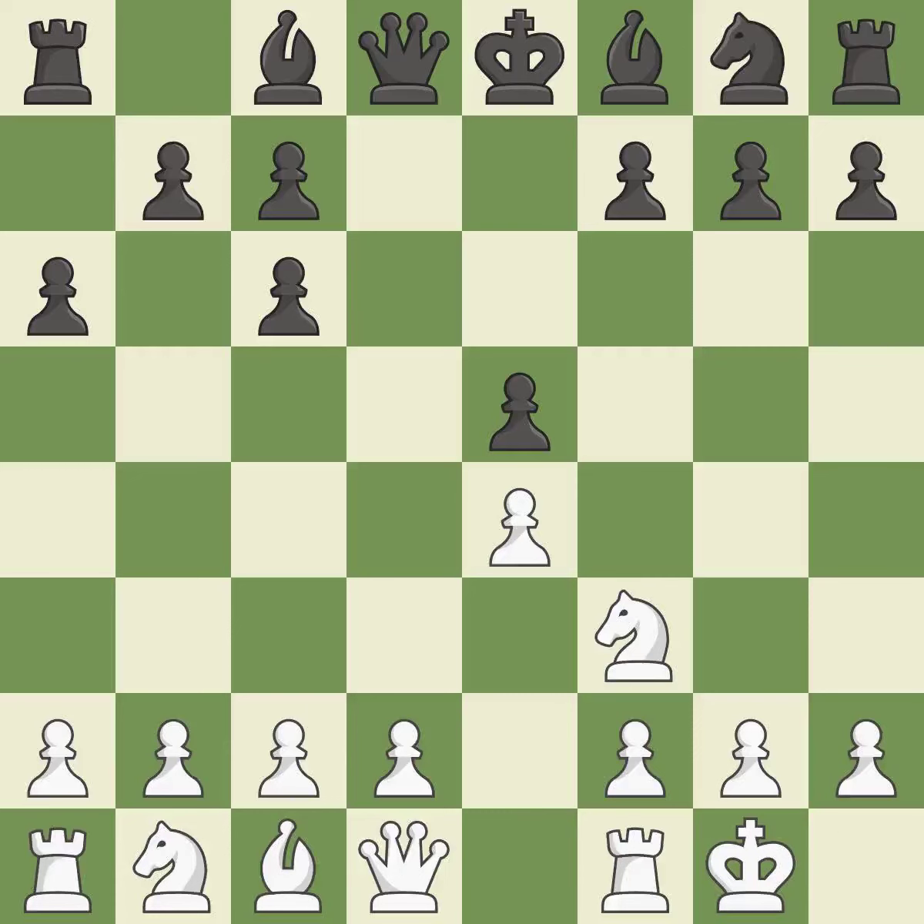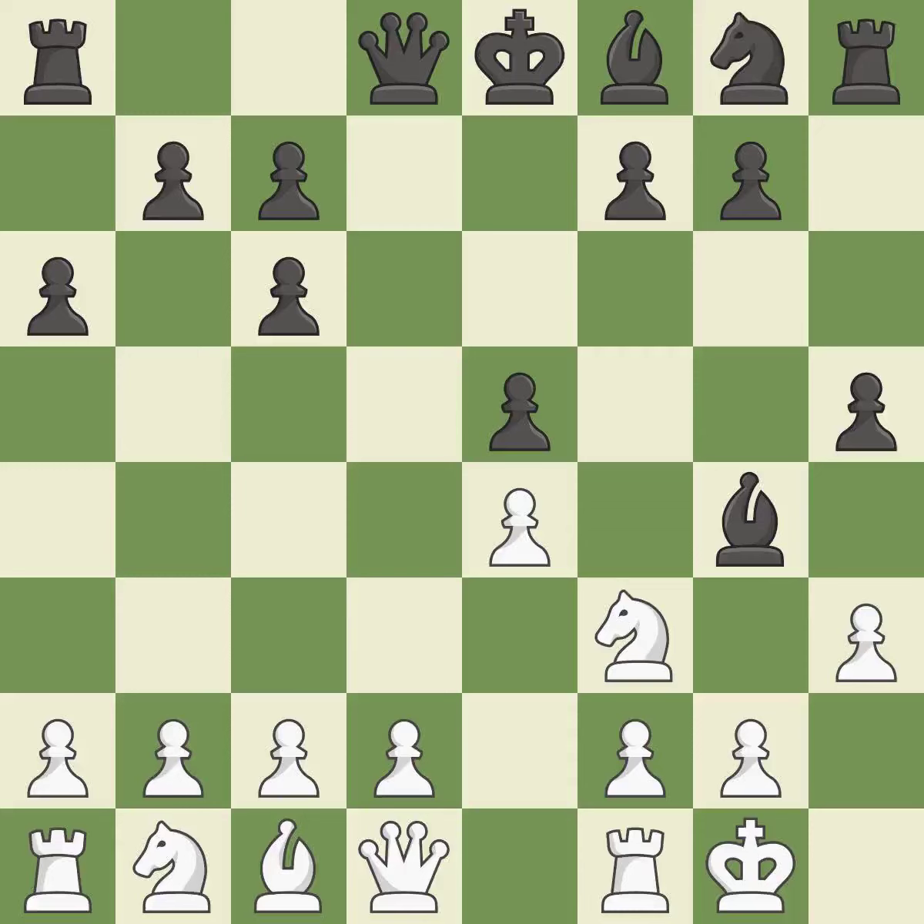Castling gets the king out of the center and activates the rook. Bg4 develops the bishop and pins the knight to the queen. H3 attacks the bishop on g4, forcing black to either capture the knight or retreat the bishop. H5 offers a piece sacrifice: if white plays 7.hxg4, then after hxg4 the knight on f3 must move and Qh4 is dangerous.